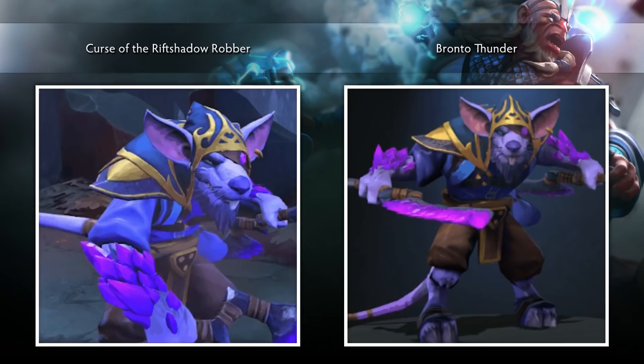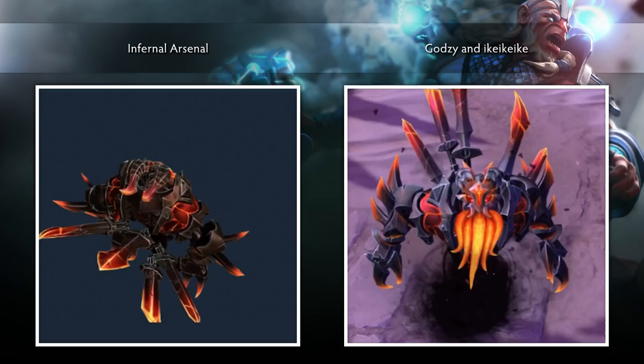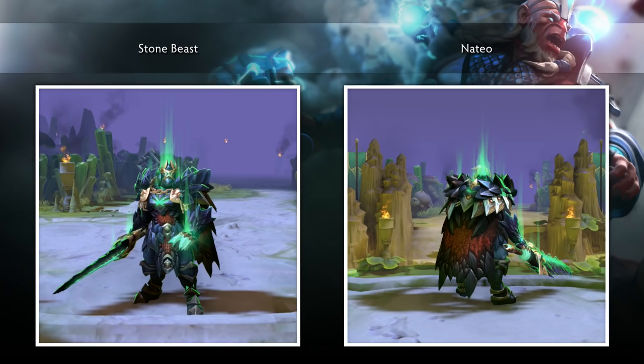The Curse of the Rift Shadow Robber set for Rikki, created by Bronto Thunder. The Infernal Arsenal set for Shadowfink, created by Godzi and Ike Ike Ike. The Dungeons and Detonator set for Techies, created by Blade of Avila, Team Whiterand, Hoff Hoff, and Fudgy Wudgy.